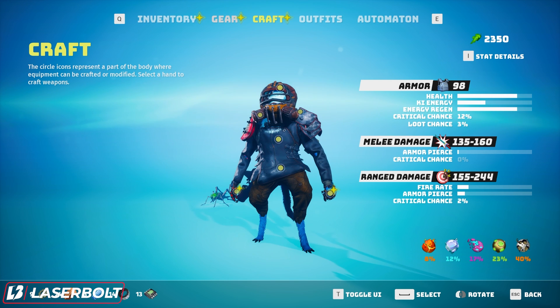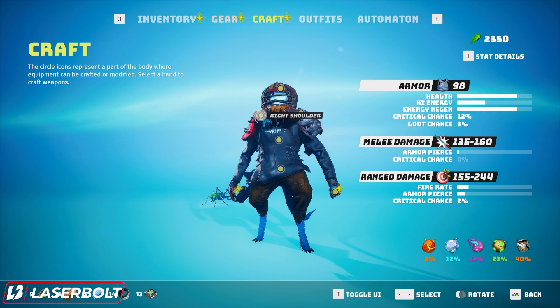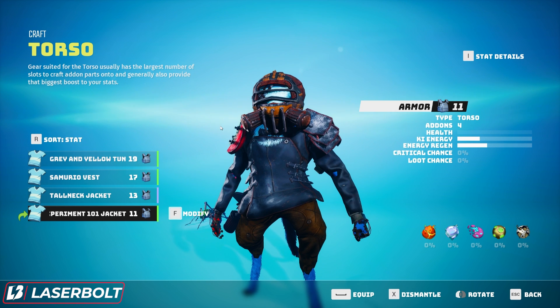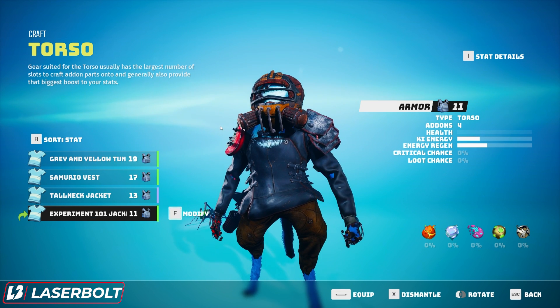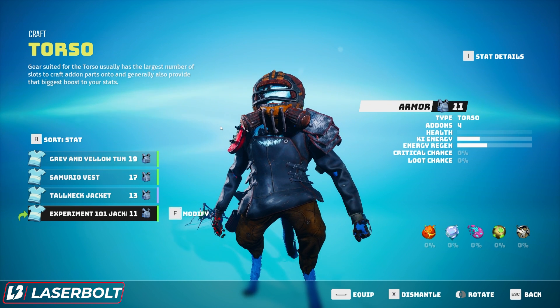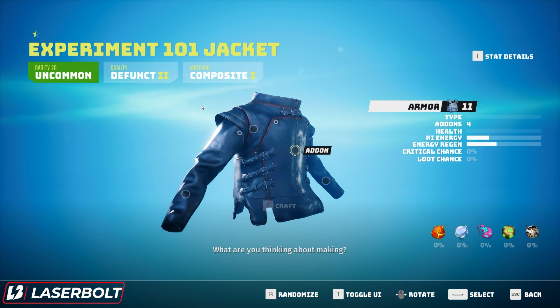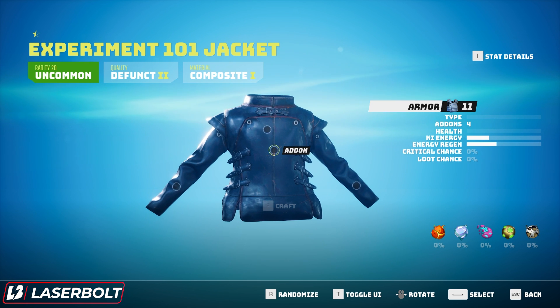When you want to craft, let's say you want to craft a jacket — the torso slot. You click on it, and you'll see seven circles in front of the character. Click the one you want, select the item, then hit F on PC or A on controller. That will pop up the item you want to craft into. Depending on the item, different circles will appear representing different add-ons you can add or modify on that specific jacket.